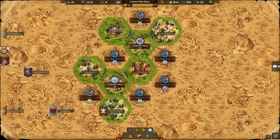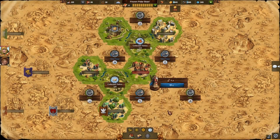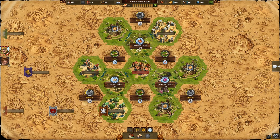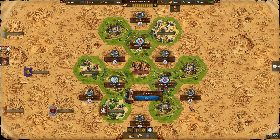You can do this by sending your scouts to any province that touches the area you have already discovered and pay some amount of coins to start the scouting process. You need to wait some time until your scouts return and then you can start scouting another province, so keep in mind that you can only be scouting one province at a time.